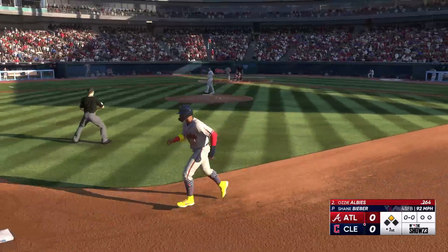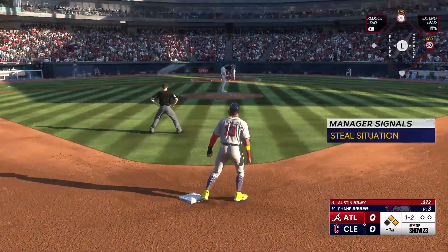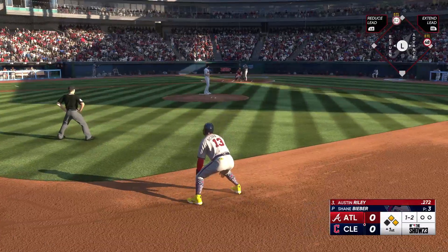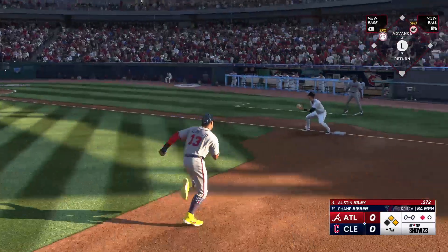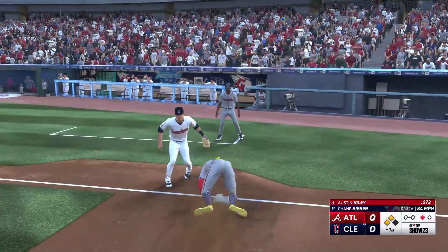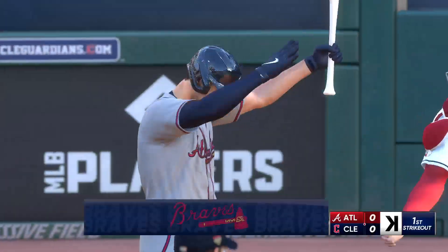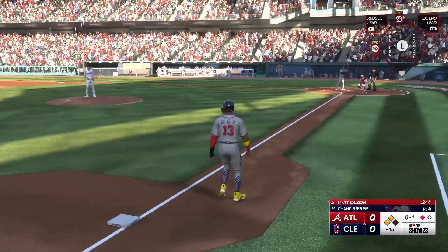The 3-2 is off the outside edge, and that is ball four. He took his chance at getting him to chase right there, but with first base open, a walk is not a bad thing — he set up a double play opportunity if he can induce a ground ball. Here's the pitch. Both runners on the move. In there for strike three. Throw to third. Double steal. Two in scoring position with one out.